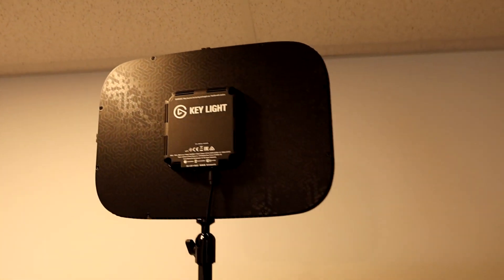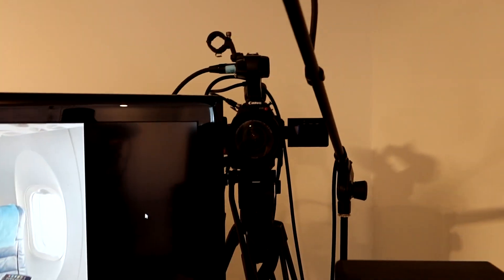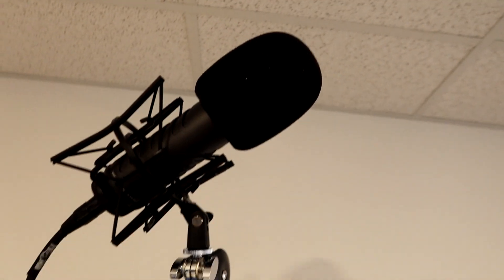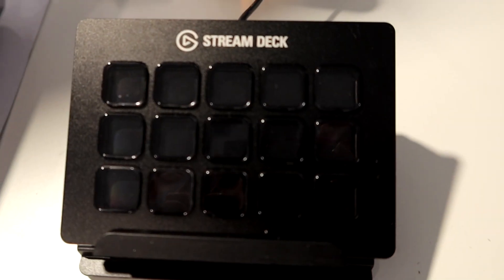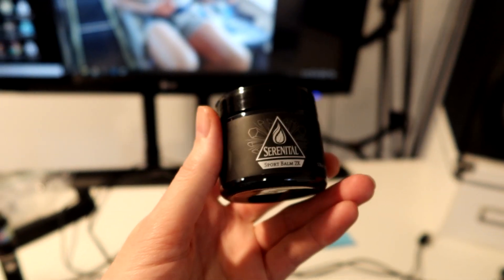Still using the Elgato key light — bouncing the light off the wall so it hits me in the face. My main camera in the corner is the Canon C100 Mark II, my favorite camera. Rode NTG4 shotgun microphone, Rode Procaster, and still using the ever so fabulous Rodecaster Pro USB mixer for all the audio for the streams. The stream deck is here too. This is my CBD bomb Serenital — this stuff is awesome. Go to my website, 66ms.com slash discount codes, and you can get some money off.